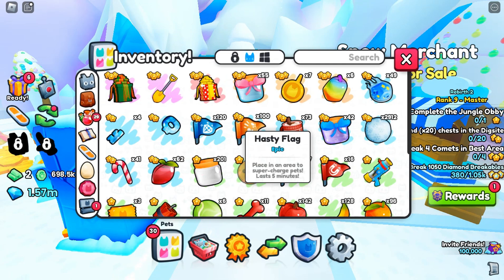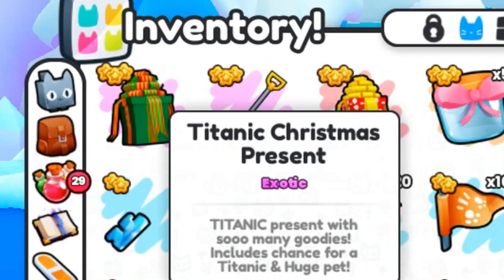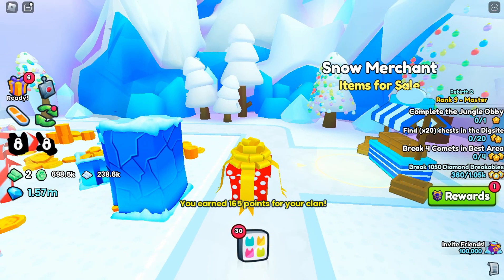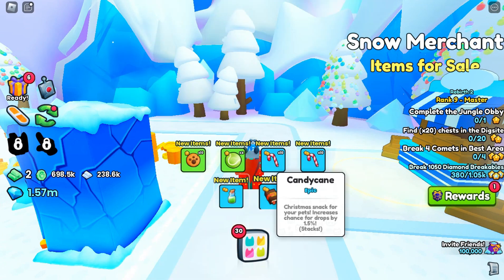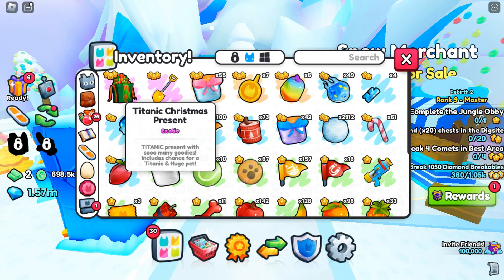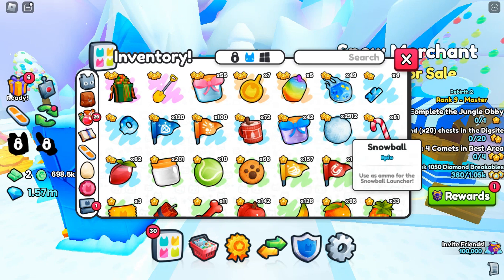Now we're down to our last two presents — the extra large Christmas present, and the Titanic Christmas present. Hopefully we can get something good, because I spent my college fund on this. Extra large Christmas present — Christmas cookies, tennis balls, peppermints, and a present cat, which is a legendary. Not many of those exist. So now it's time for the Titanic Christmas present — I'm just gonna start putting on random stuff, I don't know what I'm doing anymore.